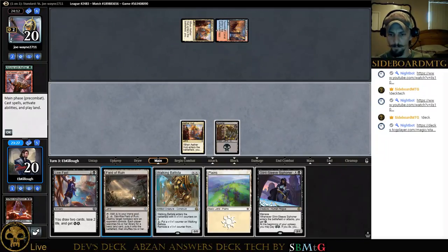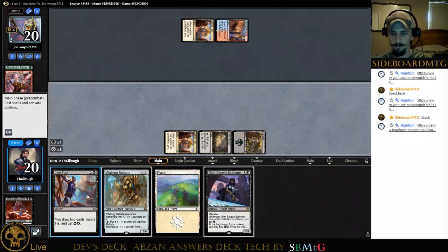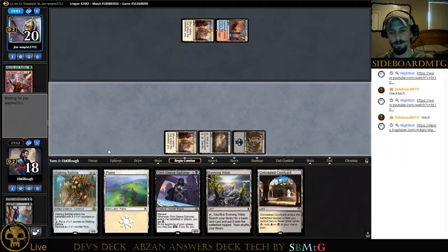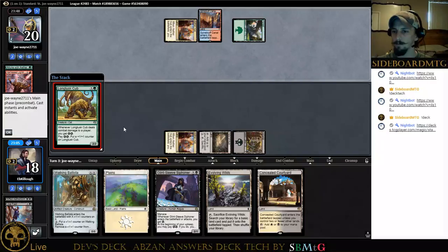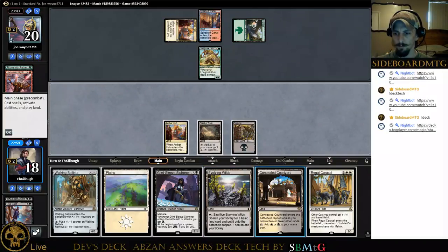Glint-Sleeve Siphoner is good. If I had one energy right now I'd go ahead and play it. I think I'm going to just draw some cards here — since it's a sorcery it takes a full turn and there's nothing on board. Now we have two energy and we'll have three when the Glint-Sleeve comes down. We can get an additional white source with Evolving Wilds, or save it in case we want green. We only have one green thing in the main deck.